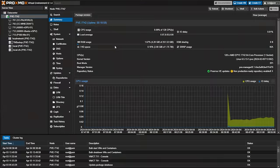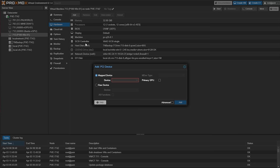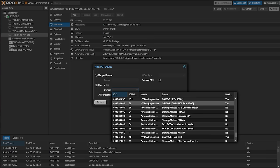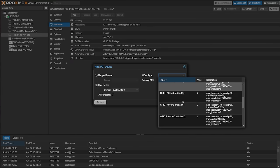Now it's all in the GUI under Hardware Passthrough. To assign a VGPU, just click on the VM, go to Hardware, and click on Add PCI Device. Click on the Raw Device bubble, then select the NVIDIA P100 from the drop-down list. Near the top of the window, there's a pull-down menu for MDEV type, which stands for Mediated Devices — these are the available VGPU profiles on your card.